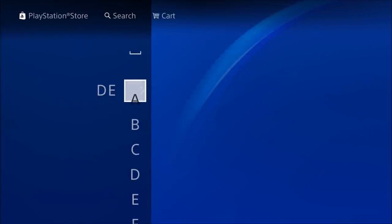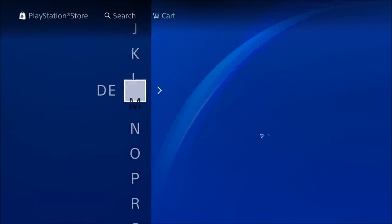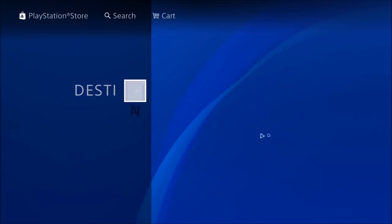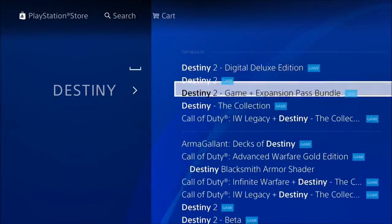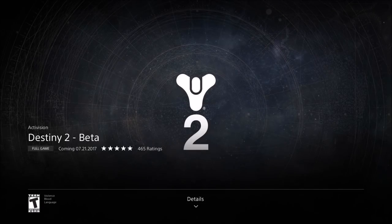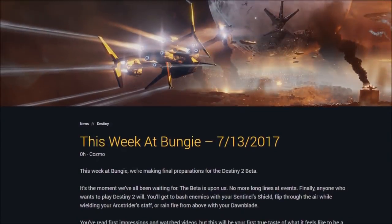Simply go to either the PlayStation Store or Xbox Store, search for Destiny, and select the Destiny 2 beta — and hey presto, you'll be able to preload it. If you have any other questions about the beta, I've linked Bungie's official beta guide in the description box below. There's also a link to the Code Redemption portal in case you have an early access pre-order code from a retailer that you still need to redeem.